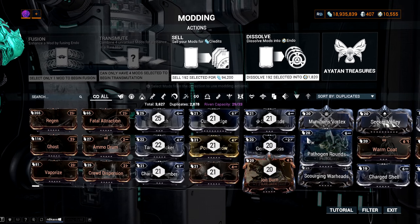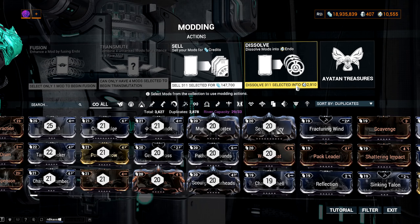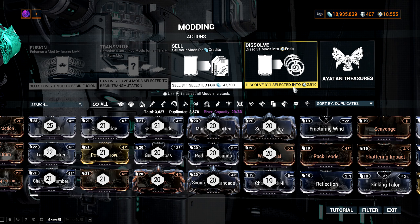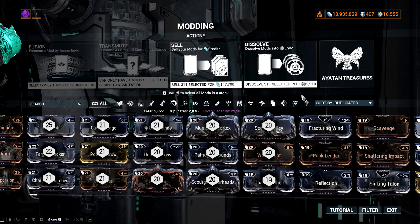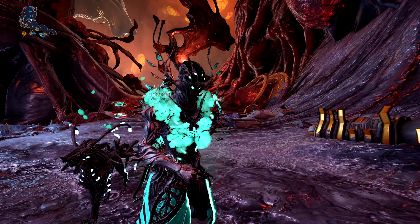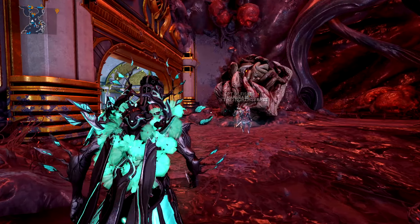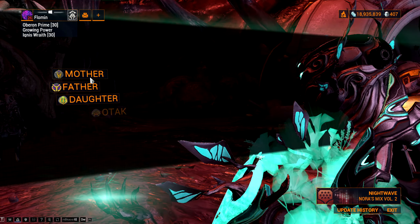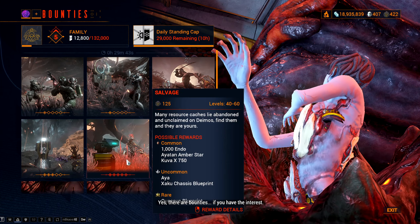Next, dissolving duplicate mods. This comes by just playing the game — you can build up a ton of mods as you play and then just dissolve them. It is a great way to get instant Endo, especially if you need a few thousand quickly. A quick tip if you are on mouse and keyboard: if you press the middle mouse button, you can select all of them at once. Just be careful not to dissolve a rare mod that costs a lot of plat. If you're not sure about a mod, check it on Warframe Market.